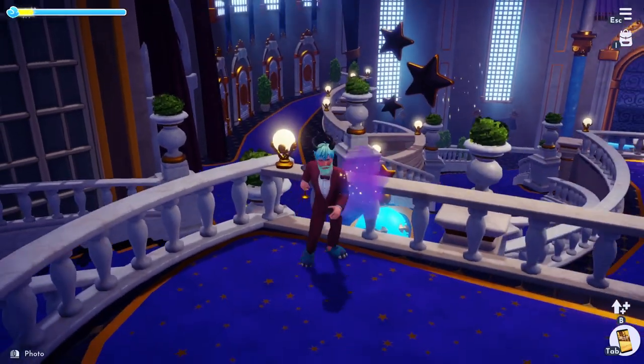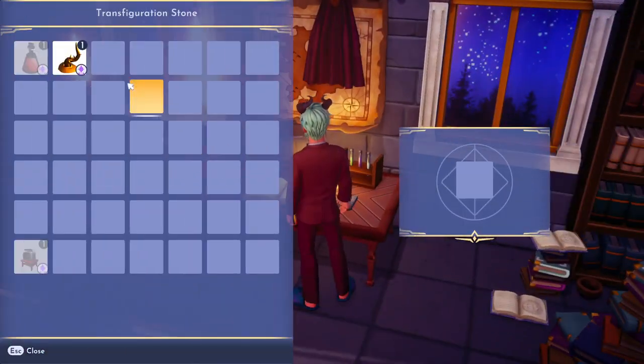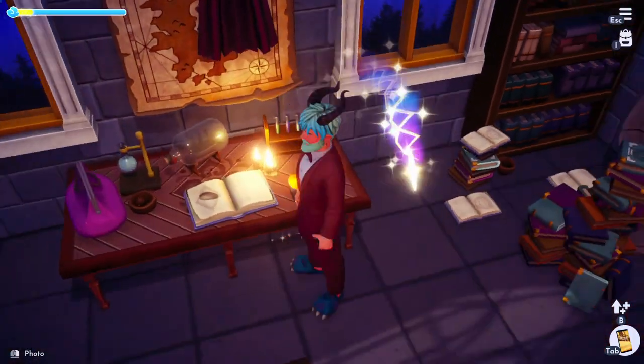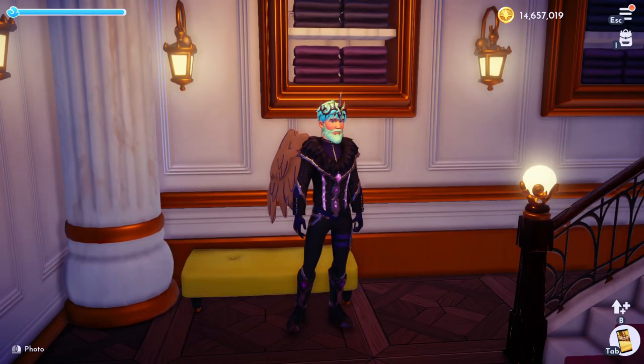Once you have your golden knight thorn, it's going to read: 'The knight thorn emanates weird magic — it must be nearing completion.' And it is. We have just one more step. Go back to Merlin's house and this time we're going to place the golden knight thorn inside, and out pops a golden potion. And that's it for the video.